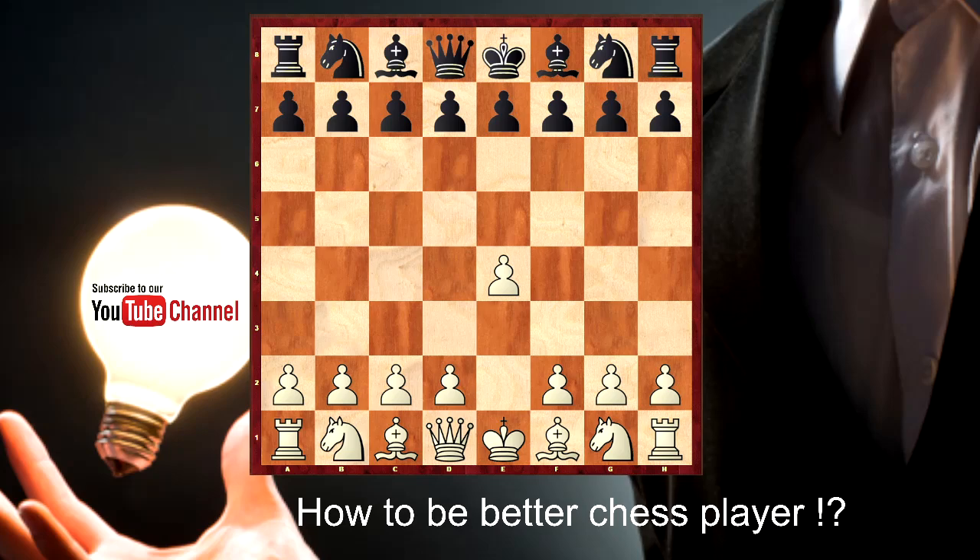First example: e4, knight to f6. Even this is well-known theory, but let's speak about this position — it's your move and what will you play here? Maybe you will tell me that you will take on d5. Of course, this is not a bad move at all, but something here is missing. Black will take by knight and everybody is happy, but still something is missing here.